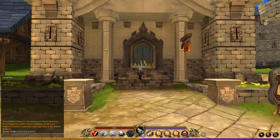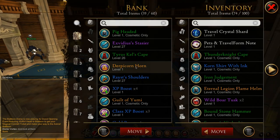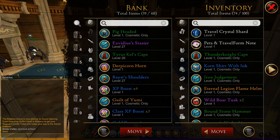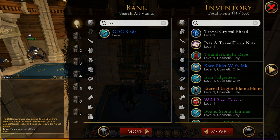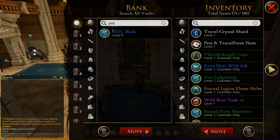Now moving on to the bank. If we go inside the bank, we can also do the search and preview items inside the bank. The art has been updated and I really like these little bank vaults — they look pretty cool, and once you select it, it has like a glow which is kind of cool. Obviously you can search in your bank, so if I go here and search 'GDC', there it is. If I click this button, it will search all my vaults, which is actually useful. I have a lot of vaults, so no longer will I have to click on one vault and search for the item — they've added this new button where I can just search all of my vaults, which is very handy.